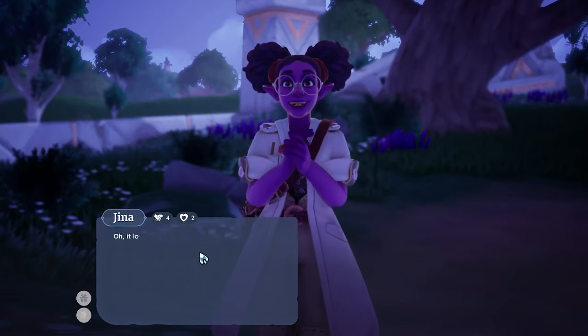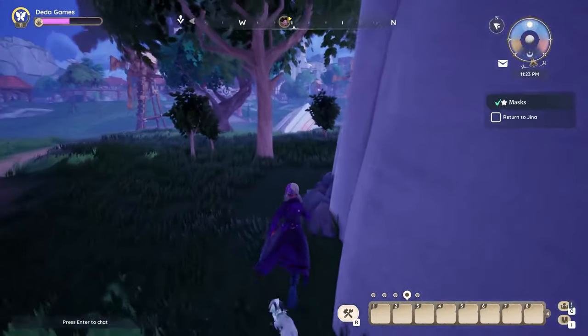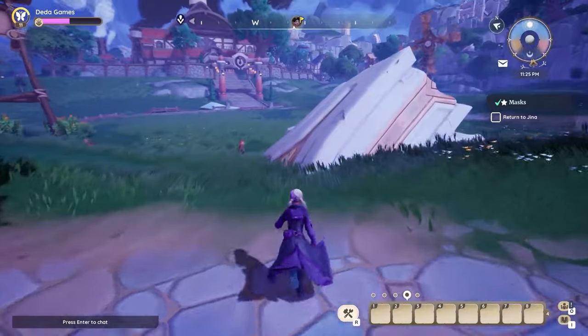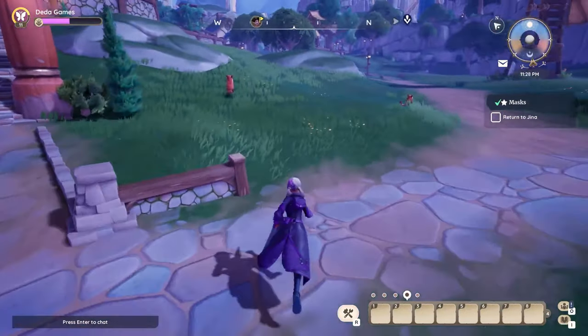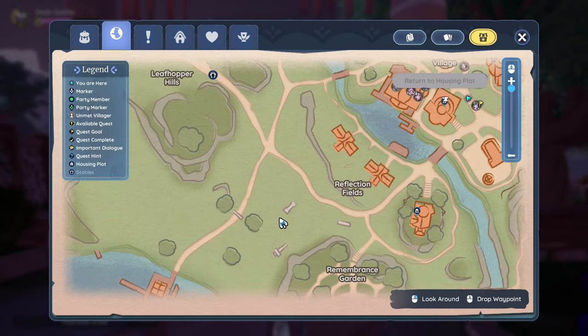At this point, problems may begin for players since the game does not tell us where all the other masks are. You can spend hours exploring the map to find these masks, but to avoid this, we've got you covered. The second mask will be located under the stone pillar.